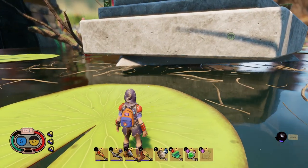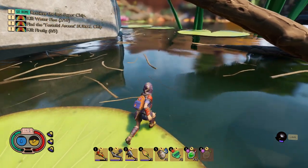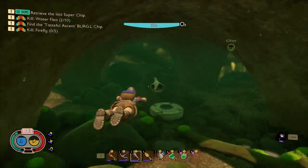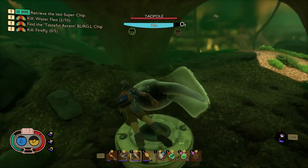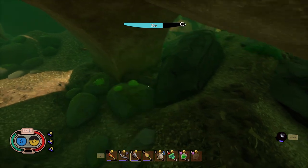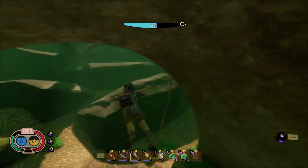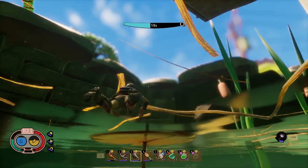We'll talk about that in a moment, but one thing I've been wanting to do is check out underneath my base. Nobody's told me to come down here so I'm assuming there's nothing here, but I do want to look around just to see what's what. There's a lot of algae down here which is good, there's a tadpole which is interesting, but I'm not seeing anything else. If there was something crazy down here someone would have told me to come get it.